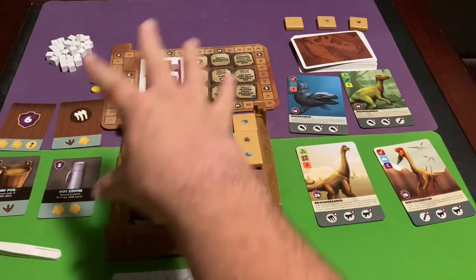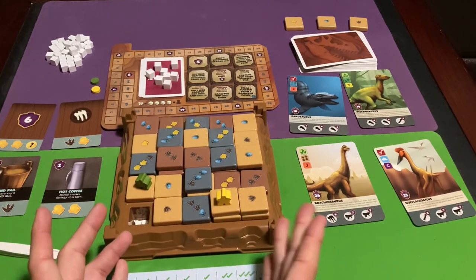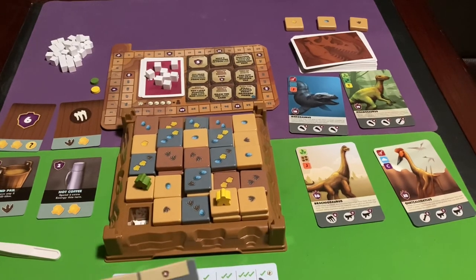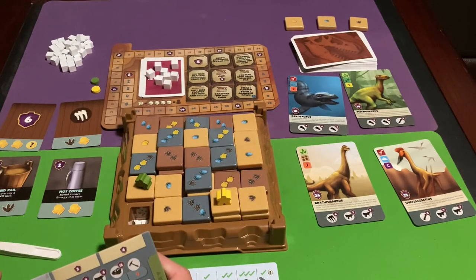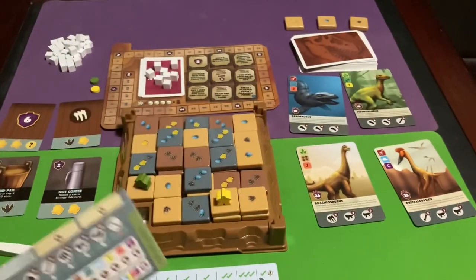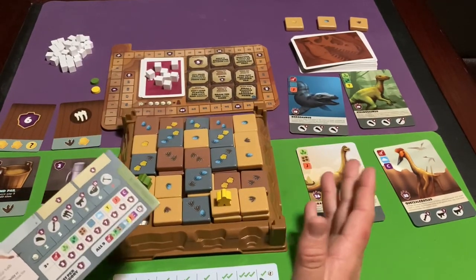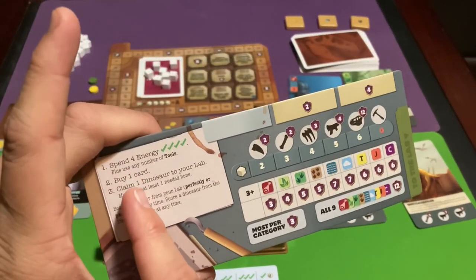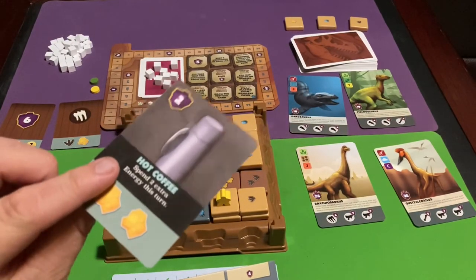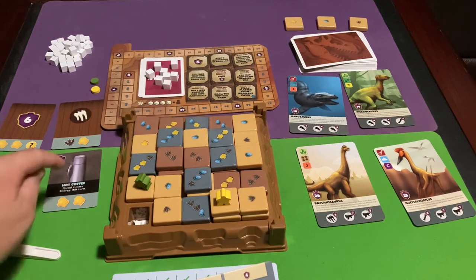After all the plaster from the last event is removed, everyone gets one more turn. To summarize your turn order: spend energy, then buy one card if you have the resources, then claim one dinosaur if you have at least one matching bone — in that order. You can use as many tools as you have on your turn with no limit, and tools cost no energy to use.